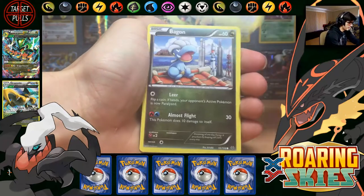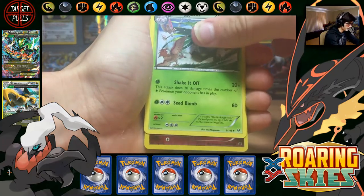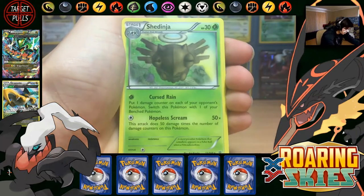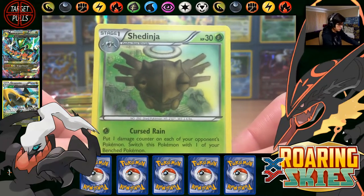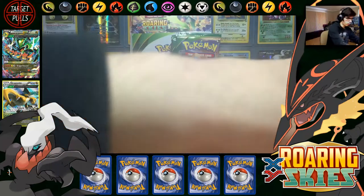So we've got Pikachu, Pidove, Bagon, Talo, Wumpa, Fletchinder, Vibrava, Spirit Link, Exeggutor, a Reverse — that's the Uncommon version, yeah Uncommon Togetic — and a Shedinja with that strong 30 HP. Probably the weakest rare I've seen in a while.